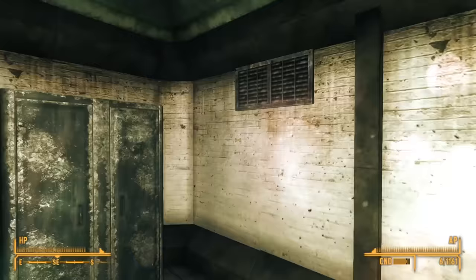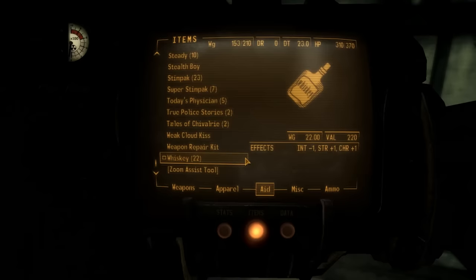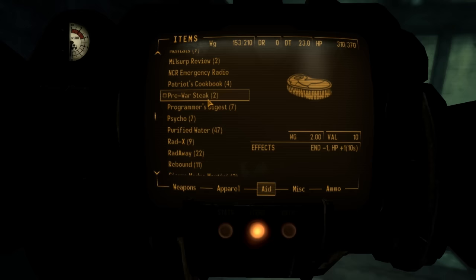Now let's cover consumables. The first is the Pre-War Steak, a new pre-war food item found only inside the Meat Locker in the Cantina Kitchen where we find Dog/God. After talking him down or killing him, you can loot these from the locker. They're not interesting — they heal one HP over 10 seconds but cost you one Endurance. Totally forgettable.